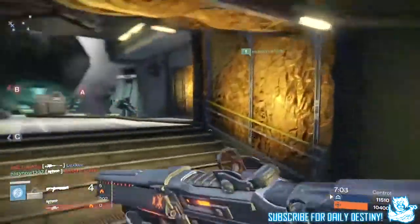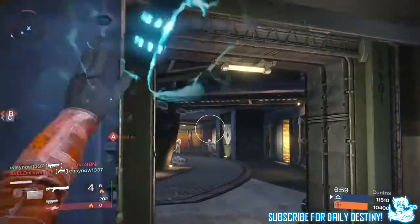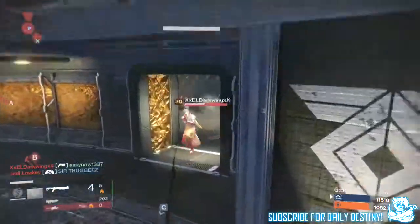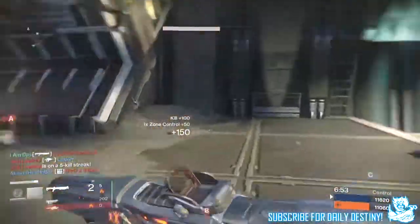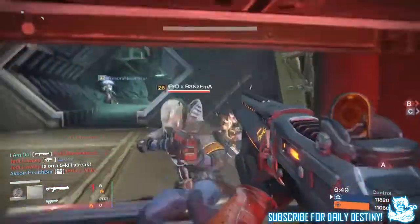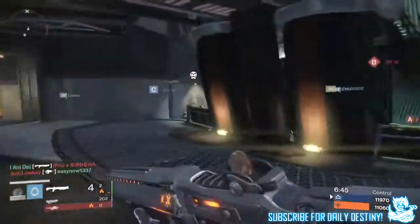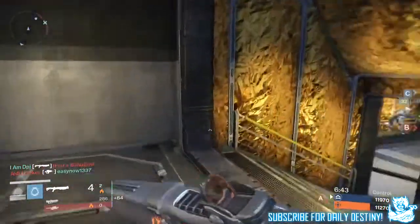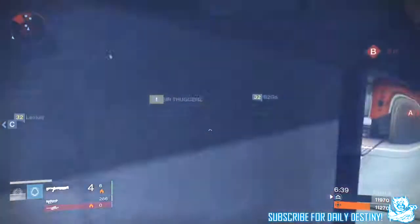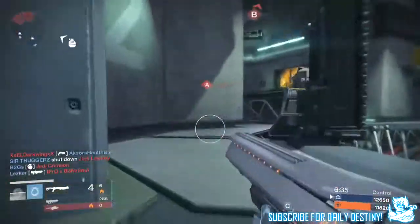Iron Banner: adjusted the power curve to accommodate the competitive range of power in House of Wolves. Across one Iron Banner event, players competing with more than one character on the same account will receive a reputation boost for lower-ranked characters to reach parity with the higher-ranked character more quickly. Six additional Iron Banner bounties have been added to the bounty rotation. Removed the errant buff from the Iron Banner control playlist. Etheric Light will now be available at rank three and rank five in Iron Banner.